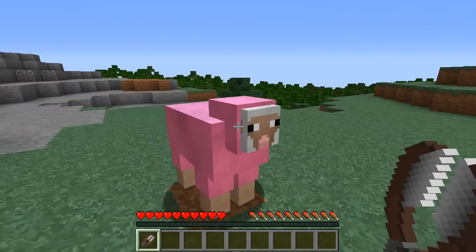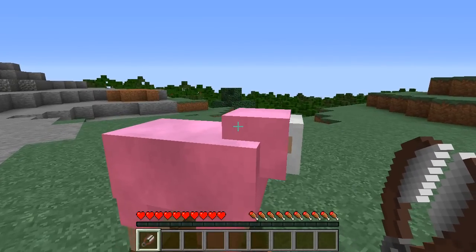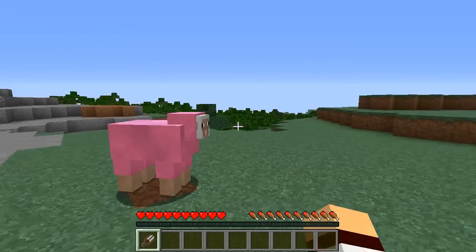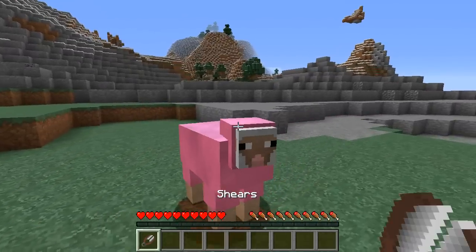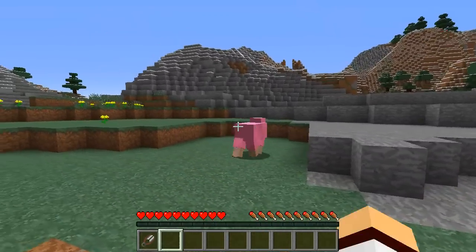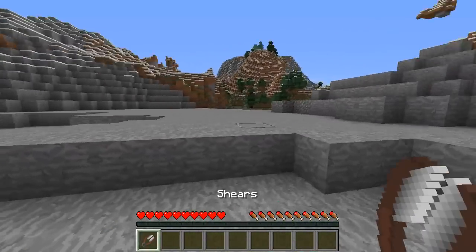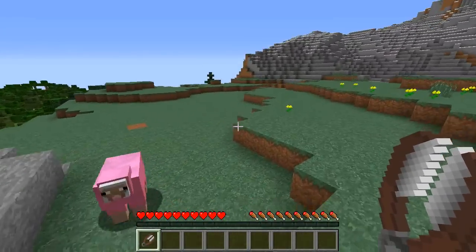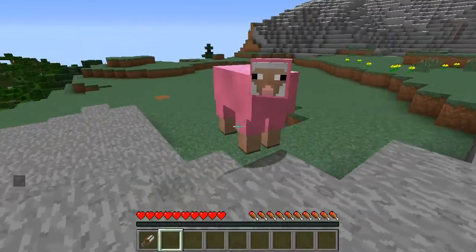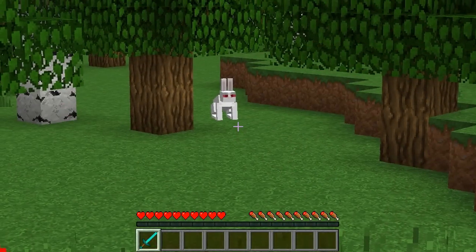Coming in at number four we have the pink sheep. These sheep actually have a 0.164% chance of spawning in your world naturally. You can use pink dye on any sheep to make a pink sheep, but you can actually find pink sheep that naturally spawn in your world when you first create it. The chances of finding one are very low because they are very rare to find.